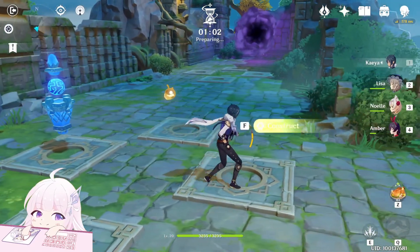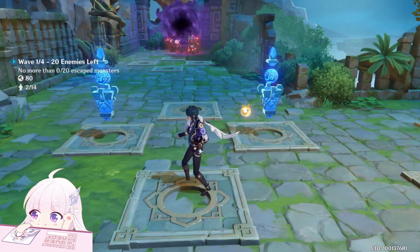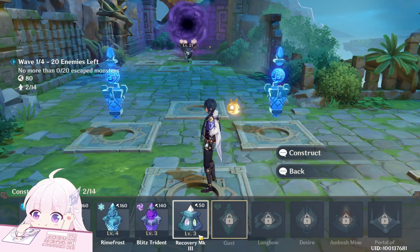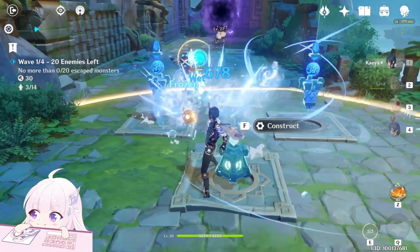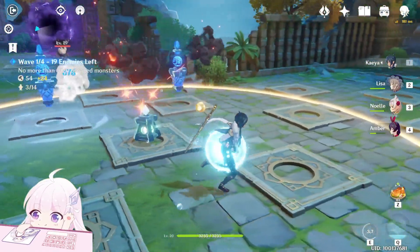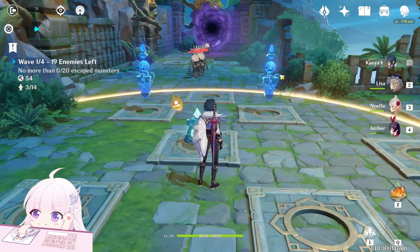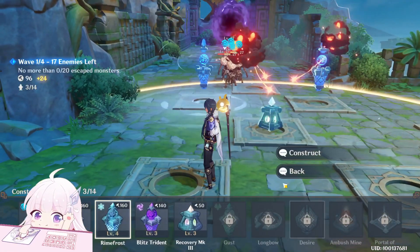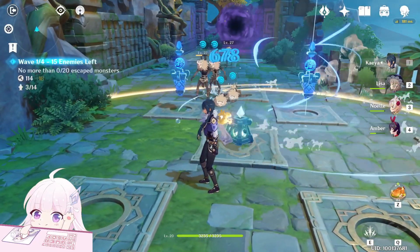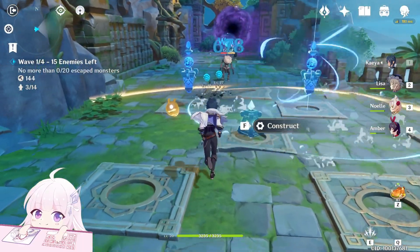Put a hydro tower here, another hydro tower here, and let's start. Place a recovery machine here so we will get more points when enemies die. You can use Keia plus towers to freeze them at the beginning before you can put down the cryo tower. Now just wait, they die — the damage is really high from the level 4 tower.